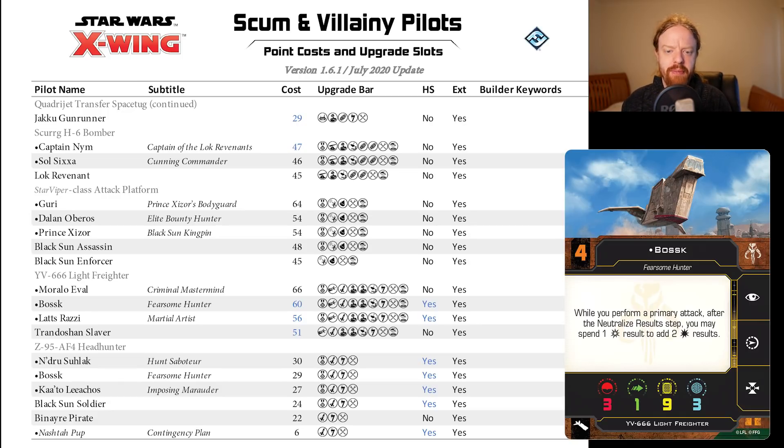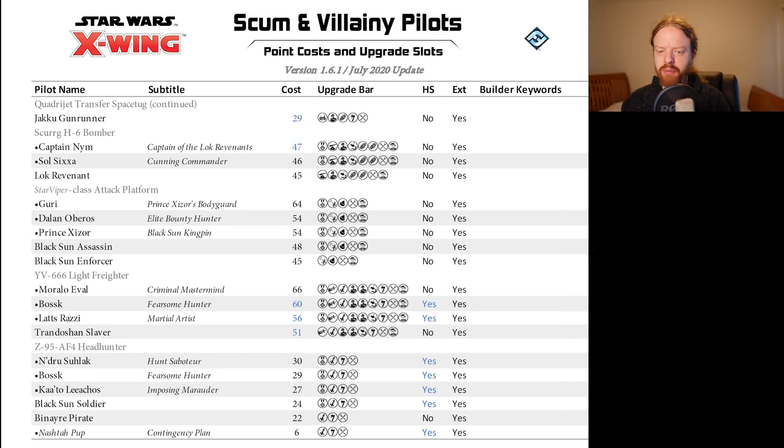Moralo Eval, the only pilot to see any sort of relevant meta play on the YV-666, has not changed of course. The Trandoshan Slaver at 51 points — I don't think it's going to make it that much more relevant, but could be in a three-ship build I guess. It's a big chunky ship — worth having a think about. No changes on the Z-95 Headhunter for Scum either.